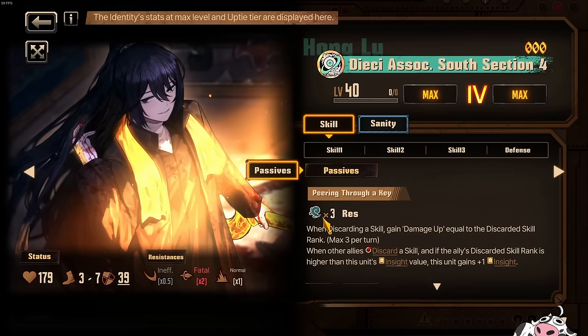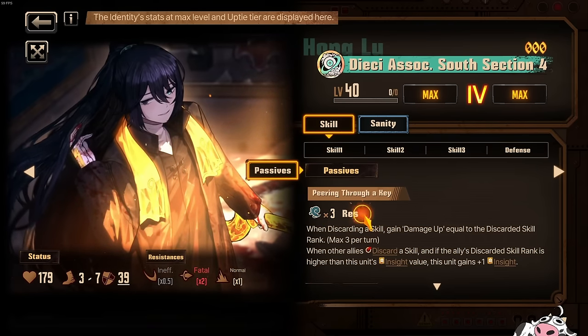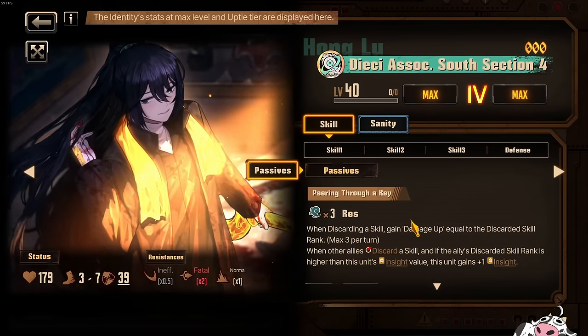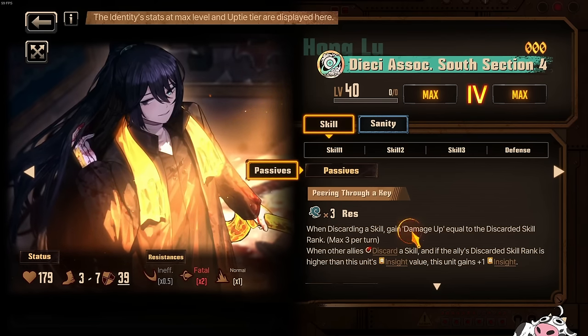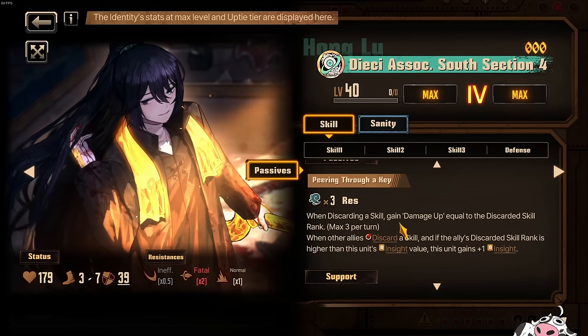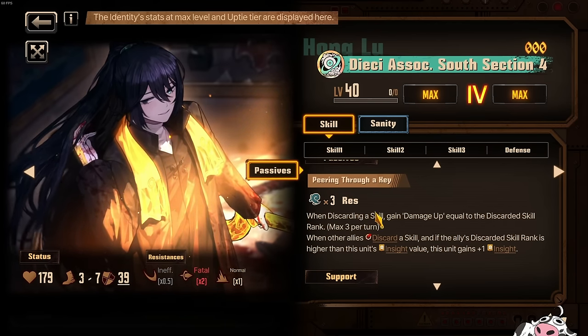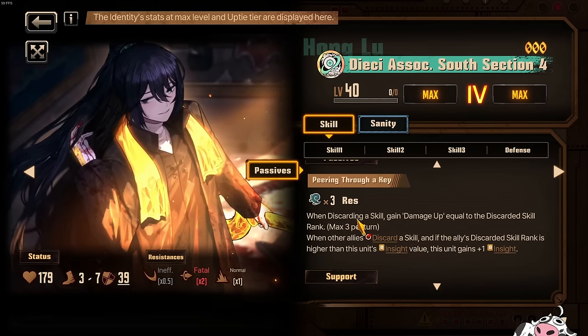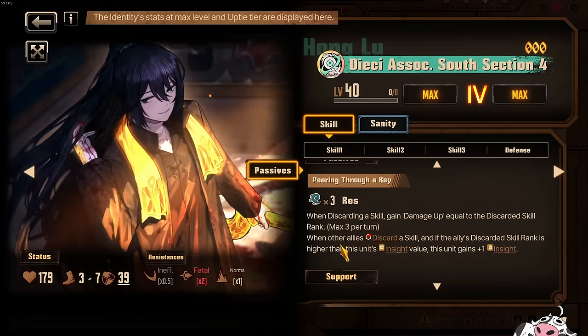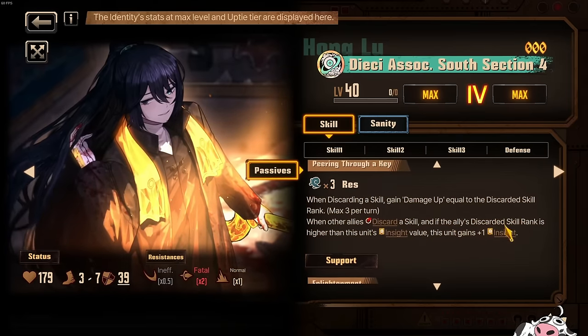You just need to actually use your brain and think about it sometimes. 3 Resonance just makes it a little bit tricky to proc, so do keep in mind about this when you are playing the game. And then when you discard a skill, you gain damage up equal to discarded skill rank. And then when other allies discard a skill — that doesn't matter, because we have discard tech.